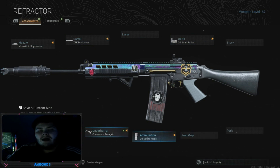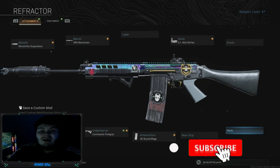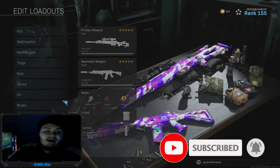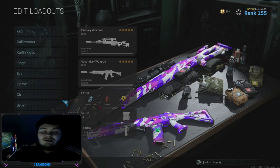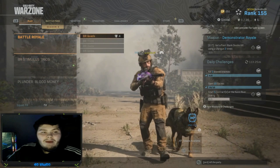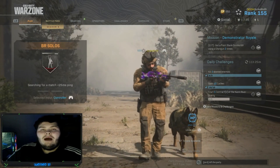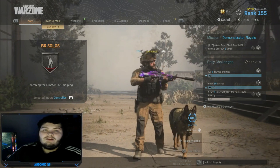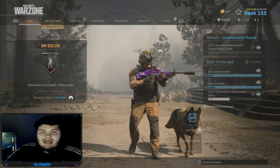I used to have the 3-burst on it but that wasn't as good, so I stuck to just tapping it. If you can tap it, you can get a lot more bullets out rather than on burst. Same again with the MP5, and the Grau and HDR are the same as a previous video. We're going to get into the main part of the video — I'm going to show you how to drop your weapon off of spawn and then go to that location and pick it up.